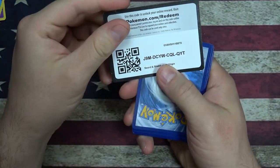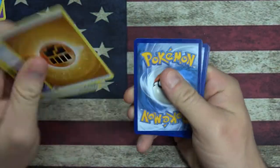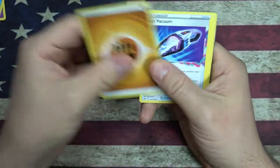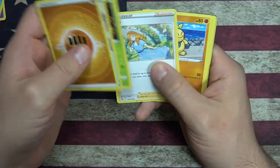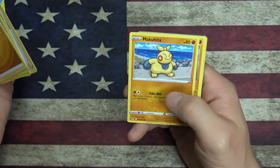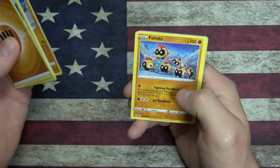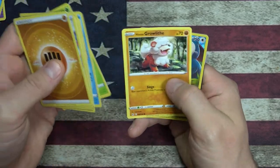Another code card, hope you guys enjoy. We've got Fighting Energy, another Lost Vacuum, Silcoon, Lady again - just a person named Lady. Makuhita. A little Falinks, a little Poliwag, a little Oddish, Growlithe.